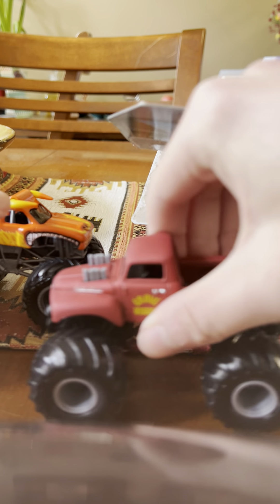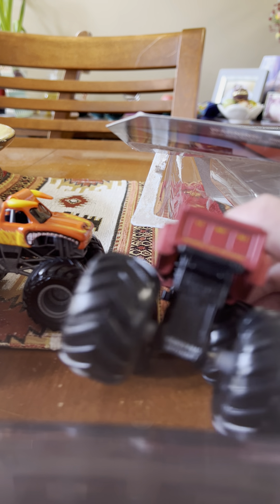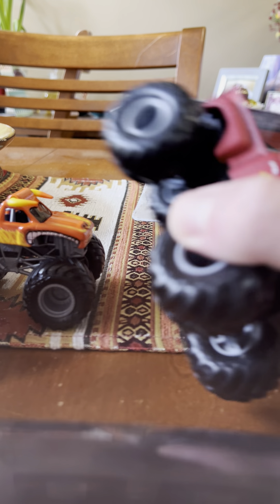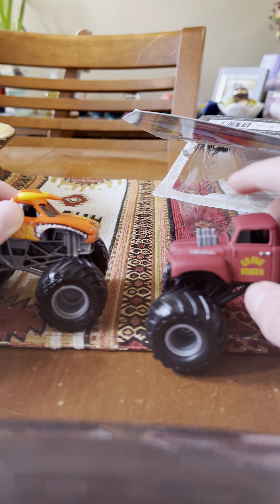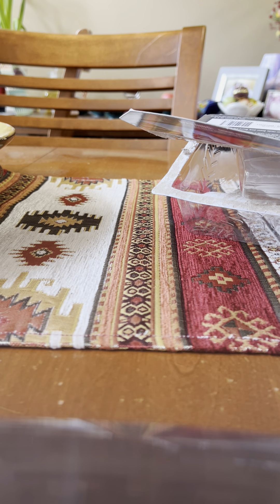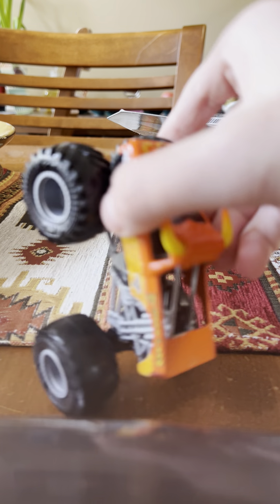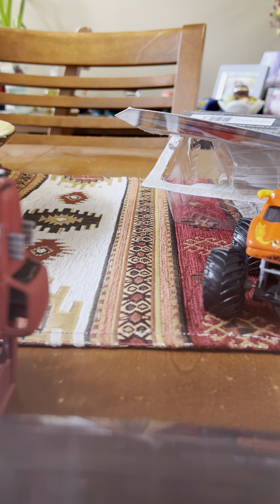Here's the front, the side, and the back. This actually comes in the Grave Digger pack with all the other Grave Diggers for an anniversary — I don't know what anniversary though. So yeah, Grave Digger here, and here's El Toro Loco here. There's him doing a wheelie here, there's him doing a wheelie here.